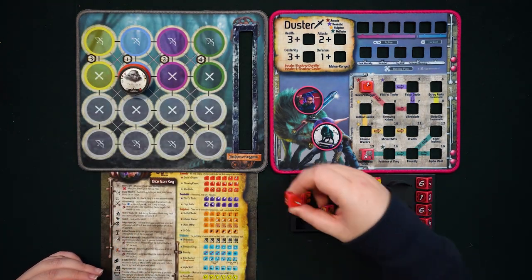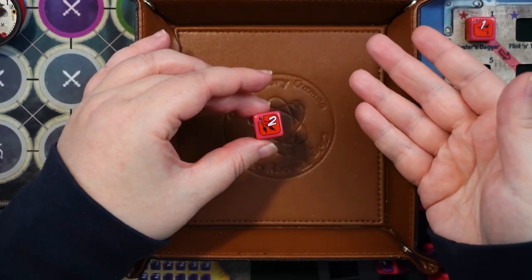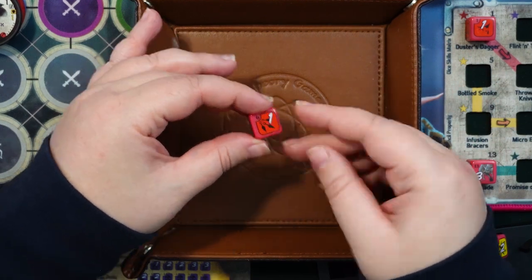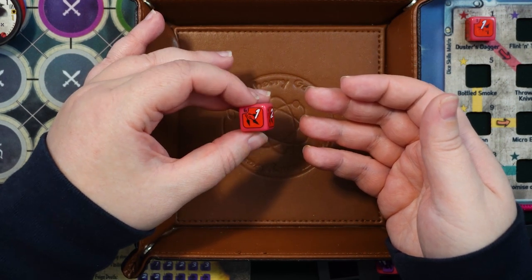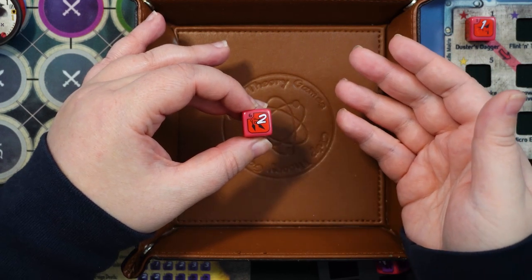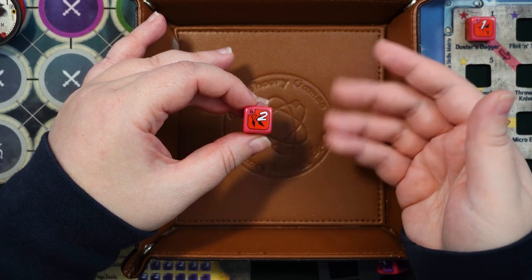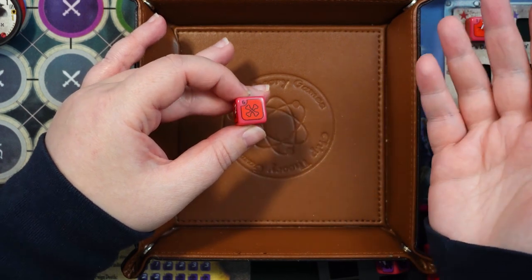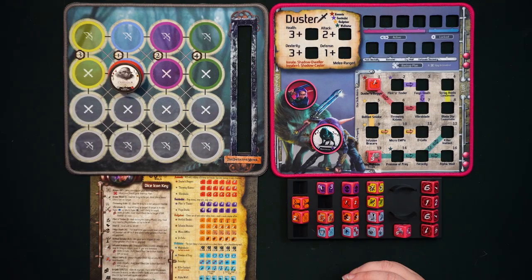The second die in the Assassin profession is die number 6: Throwing Knives. The die has pictures of throwing knives and a number value printed on it. Essentially it does that number worth of damage to a non-adjacent baddie. Normally Duster attacks enemies using melee combat, but the throwing knives enable her to do damage at a distance for a value of one or two depending on the face rolled. There is also a bones face.